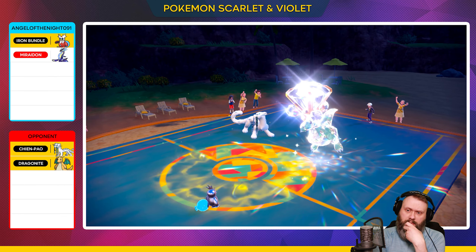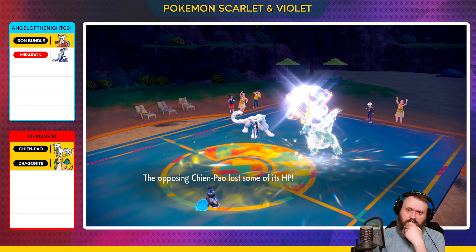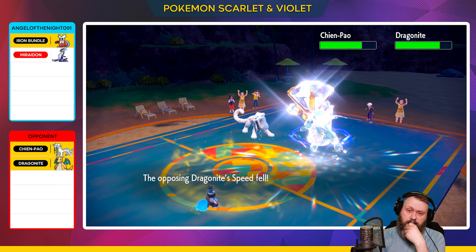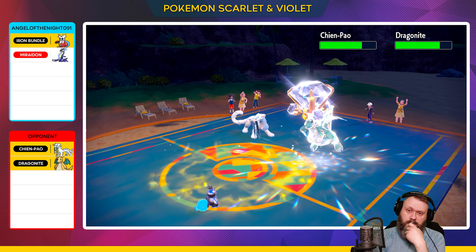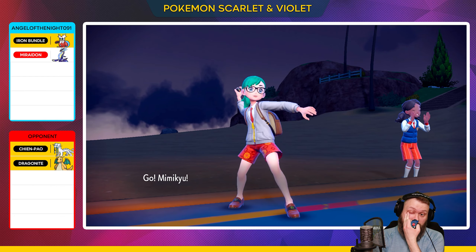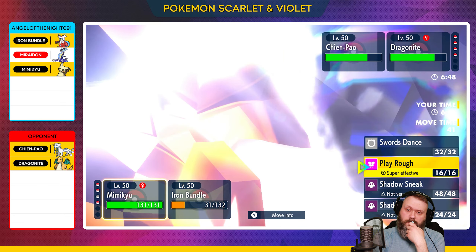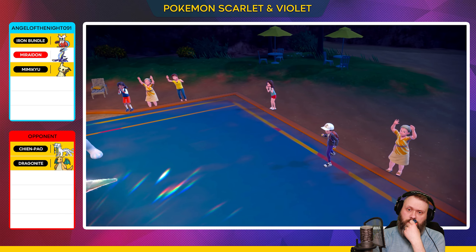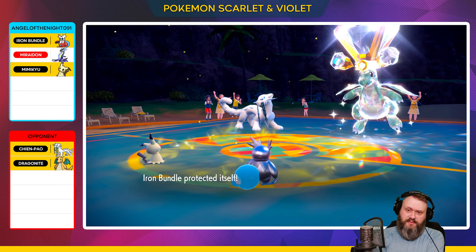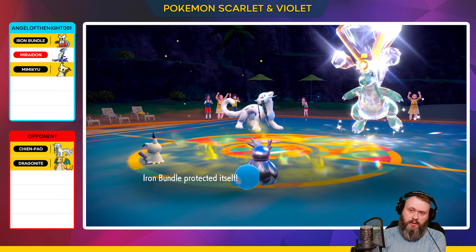Maybe if I see Dragonite I should swap out to Mimikyu. There's the Sucker Punch — that actually did a ton of damage. The Icy Wind isn't really going to matter much, but it will break the Multiscale of the Dragonite. Okay, let's go for Mimikyu. We're going to go for the Protect because obviously he's going to go for Extreme Speed. Perfect — we're going to go with Play Rough on Mimikyu to get some damage off onto the Dragonite.